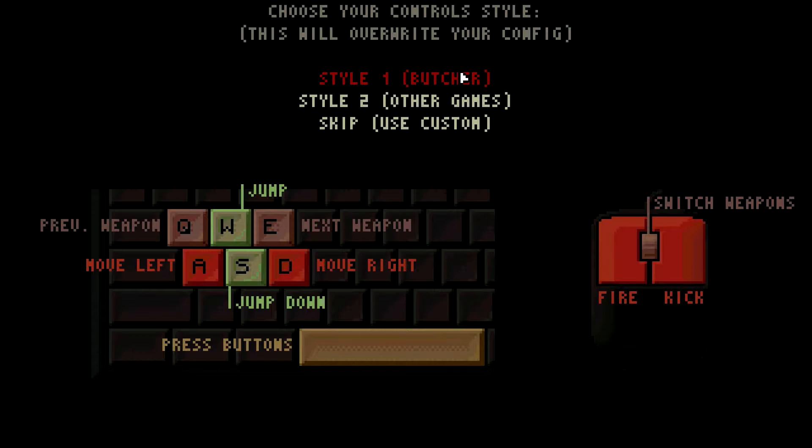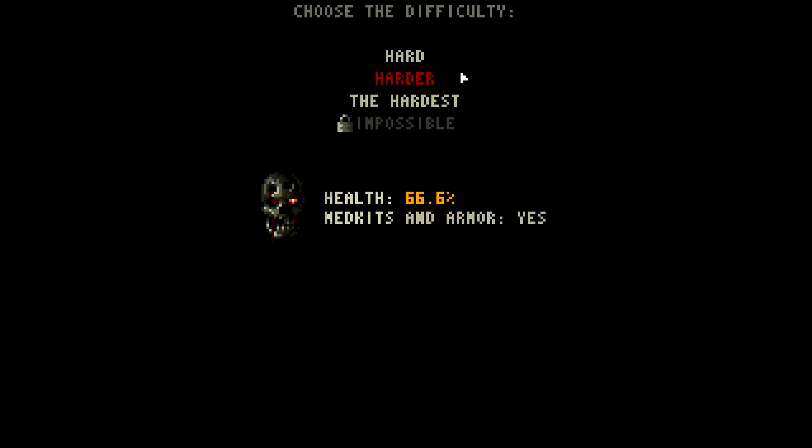This thing will run on just about anything you throw at it, which is cool. I'm going to go with the standard control scheme. As the title screen implied, the lowest difficulty is Hard - and as you can see it sort of breaks things out.